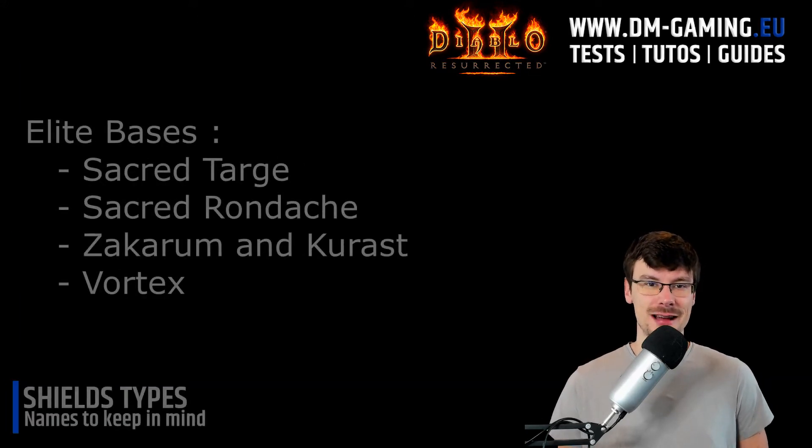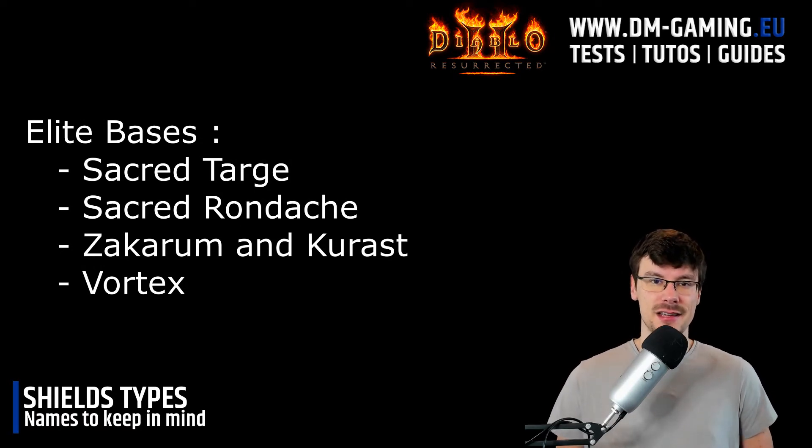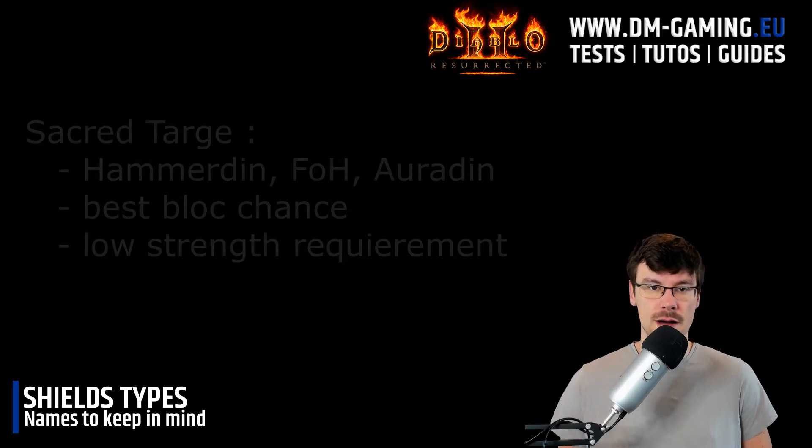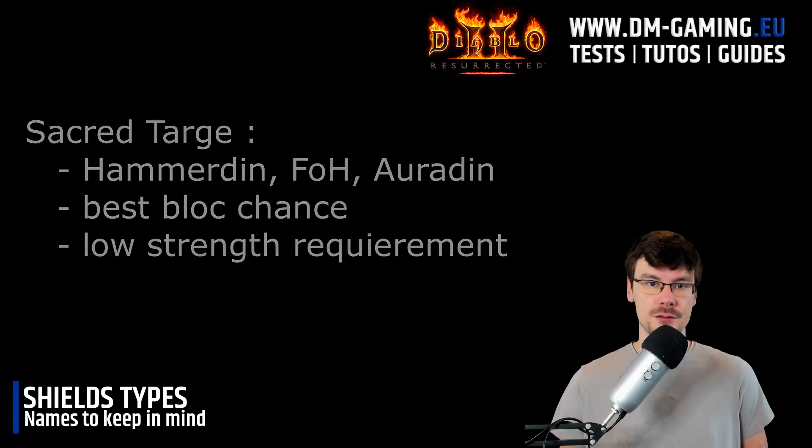Now moving to the second part of the video — there are five shield names you need to keep in mind. The first one is the Sacred Targe. It's the best shield for caster paladins: Hamadin, Fist of Heaven, and so on. Oradin can also use this one. It's very important because you get the maximum chance to block and a very low strength requirement.